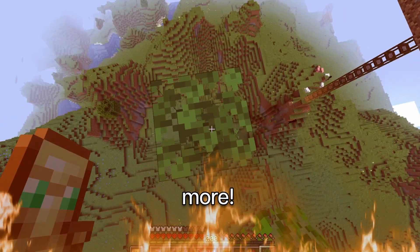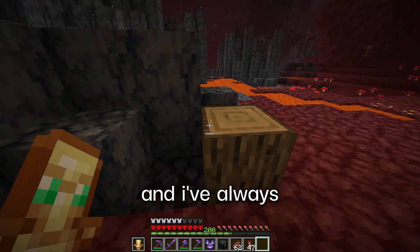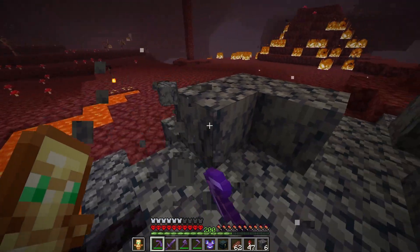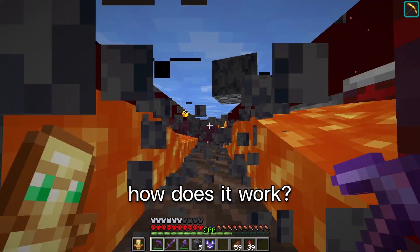A lot of leaves — more, more. It's done. Now it's time to get the actual building block. I've always thought basalt looks a lot like logs, and it's a lot easier to get as well. There's actually a simple basalt farm that we can build and it works pretty well.